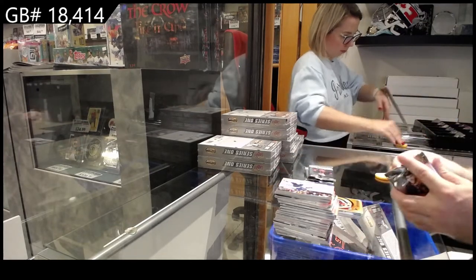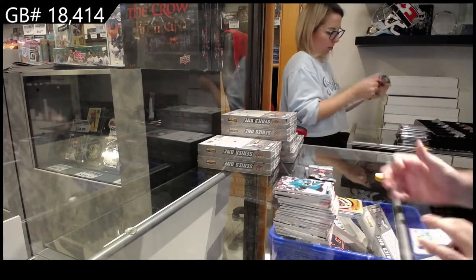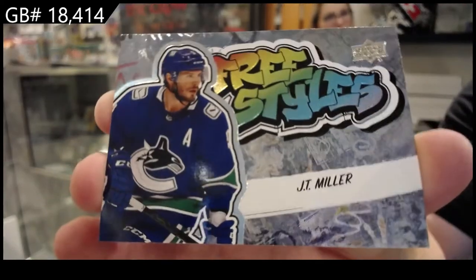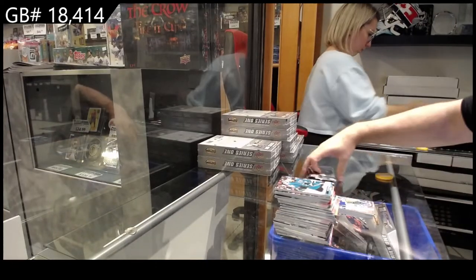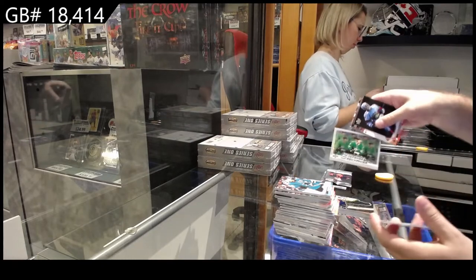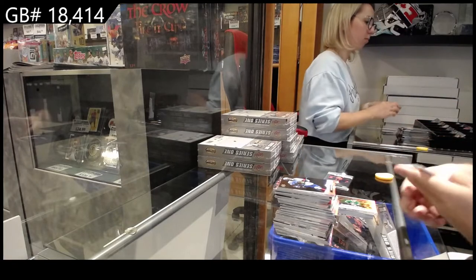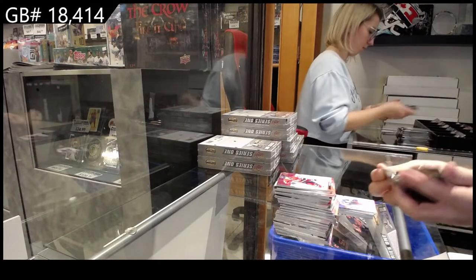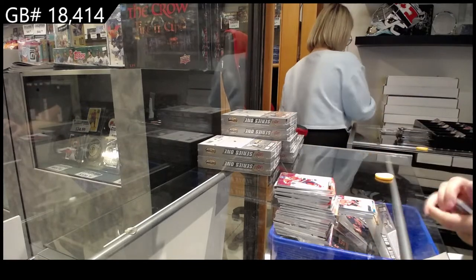Defense Mechanism Gold of Seth Jones for the Hawks. Zegras Center of Attention for the Ducks. Freestyles of JT Miller — I do like these cards, very basketball kind of card looking. Defense Mechanism for the Dallas Stars of Miro Heiskanen. Canvas for the Rangers of Chris Kreider. And Young Guns for the Hawks of Galvis.